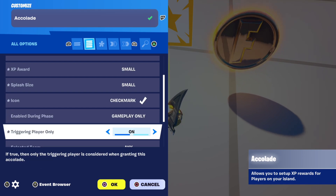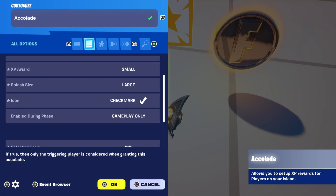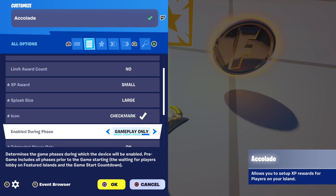Triggering player only is self-explanatory. These are the most important settings and you can change them to your liking. There are other settings, but they're not as important as the ones I've just listed.